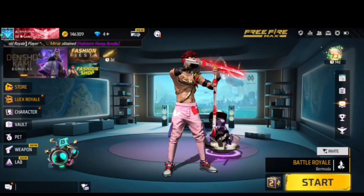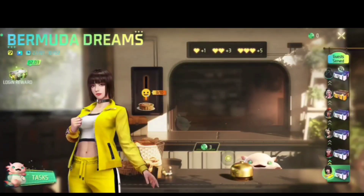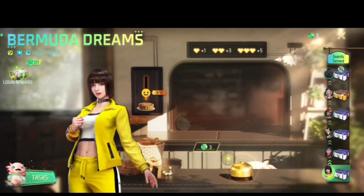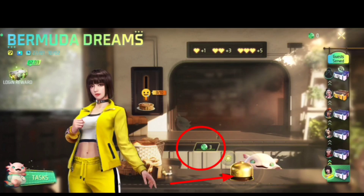We are going to start with the new event, so we will click on this event. We will complete the event. We will have 3 tokens and 1 spin.